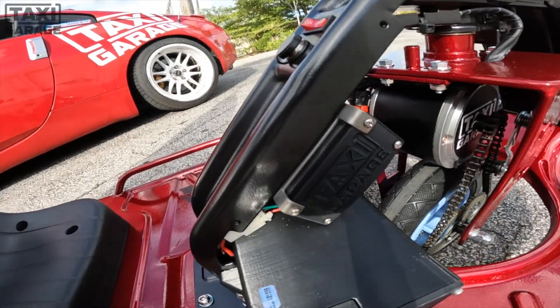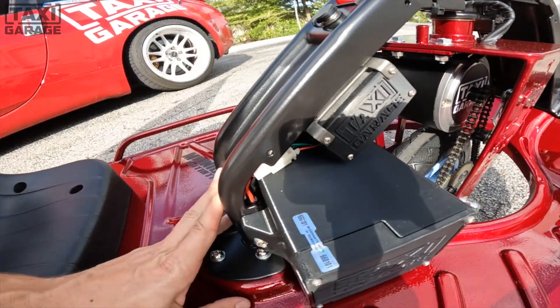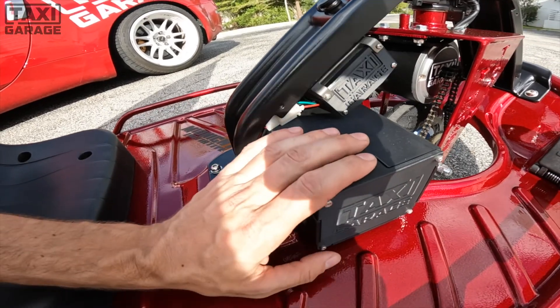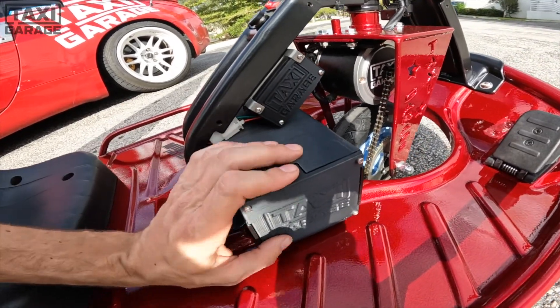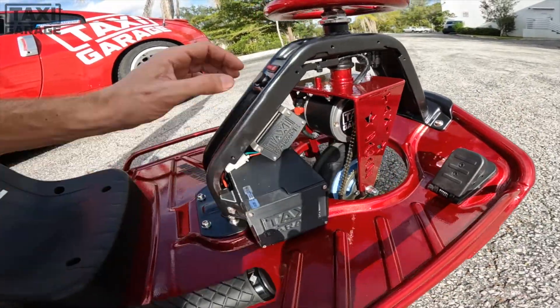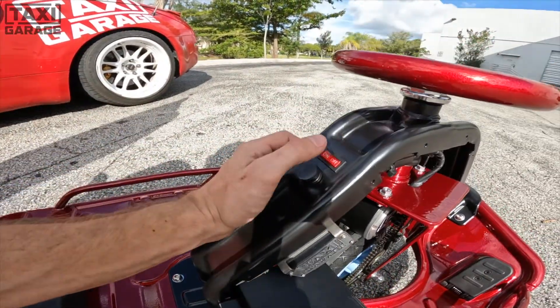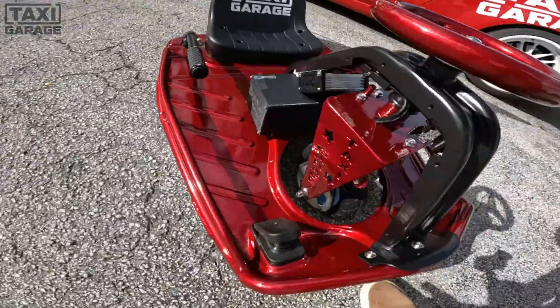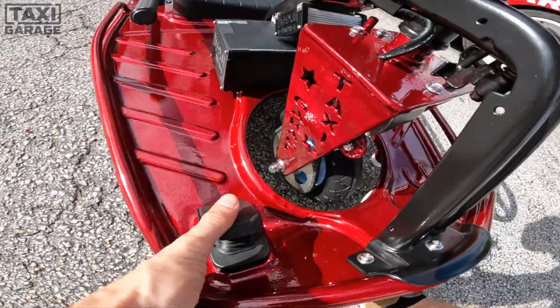The build also features 3D printed end plates, dialed in nicely. Behind that is a 36-volt, 12-amp-hour lithium Taxi Garage battery. Nick says this one definitely gets it, and decides to do a startup demo — lifting the nose of the cart, then counting down three, two, one.